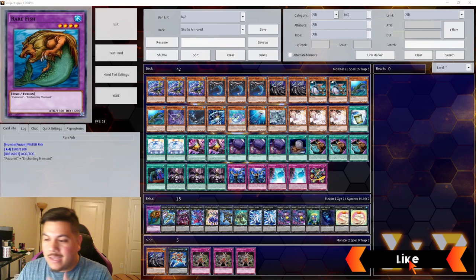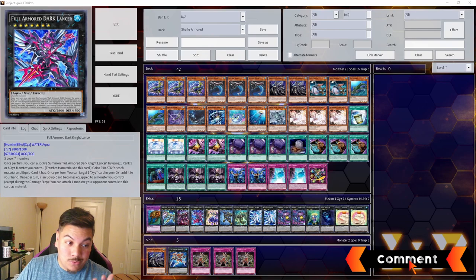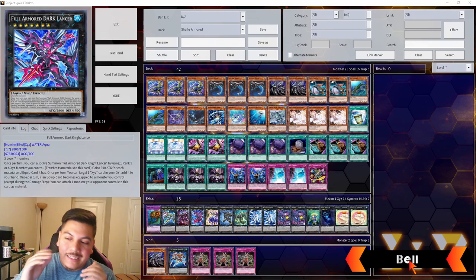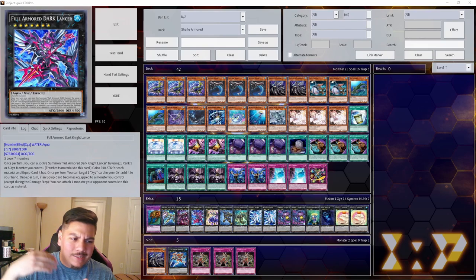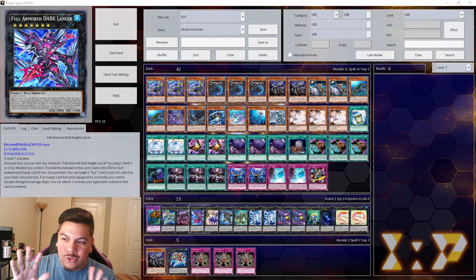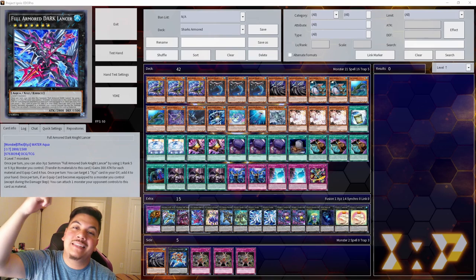It is made even more possible by some scary new support it just got in Age of Overlord. We got XYZ's armored cards that I personally thought was absolutely garbage. I'm a big fan of Zexal, but I did not really think this was going to be viable. Make sure you check the link in the description for the merch, like the video, and let's get right into it.